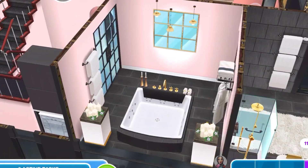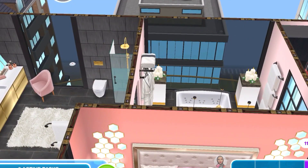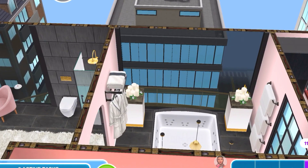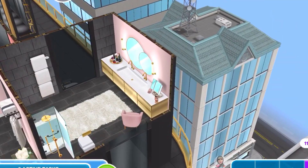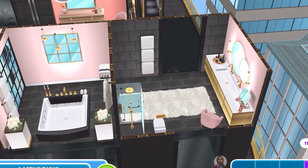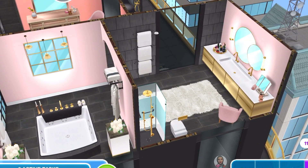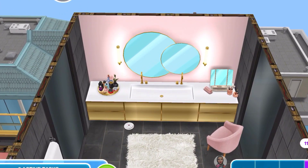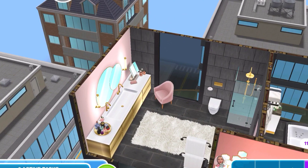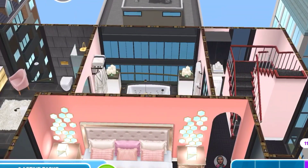Here we have her bathroom — look at that, this is luxury! Those candles make it really nice. She has an amazing view so she can take a soak after a long day. Through that archway is the rest of the bathroom — I put my favorite gold and white sink here, which was available on the online store and is probably my favorite sink in the game. There's a chair there because she does her makeup here too, since she has great lighting in her bathroom.